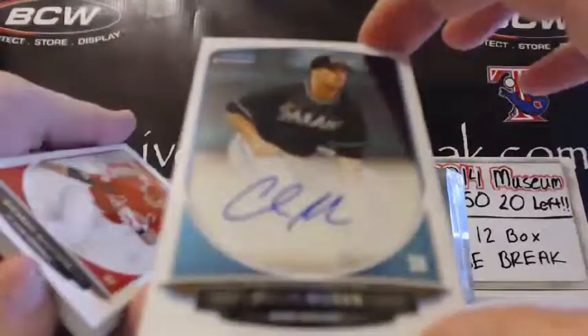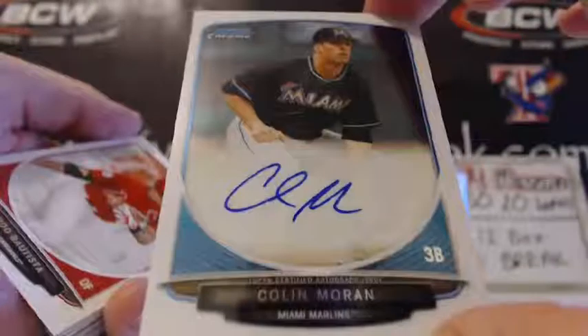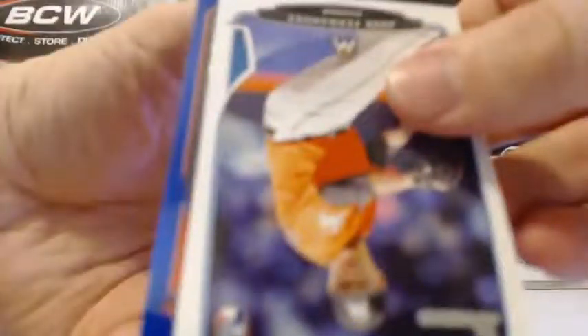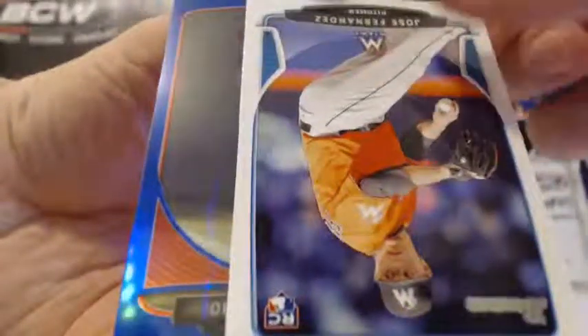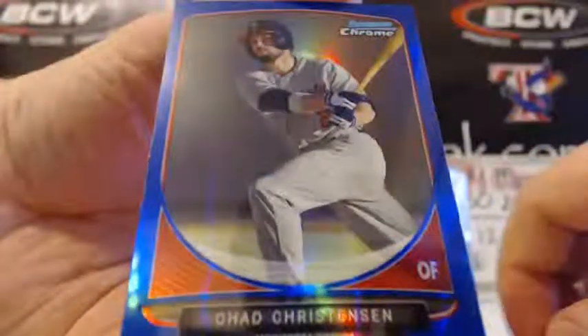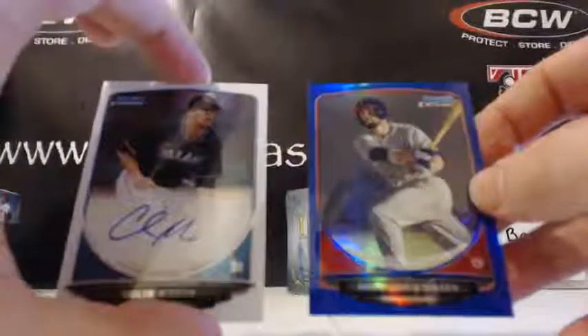There's an auto — Collin Moran. Nice auto though, decent base auto. Collin Moran for the fish, Miami Marlins. So there's your ink. Hopefully you've got some bonus ink. A refractor. Mini Yellich, Future of the Franchise. And there's a Pui paper. So you've got that blue — let's see who that blue is. There's your blue. Chad Christensen, the Twins — never heard of him. Moran's a nice auto though. Chad Christensen, 48 out of 99. So there's your two hits: the blue and a Moran auto.